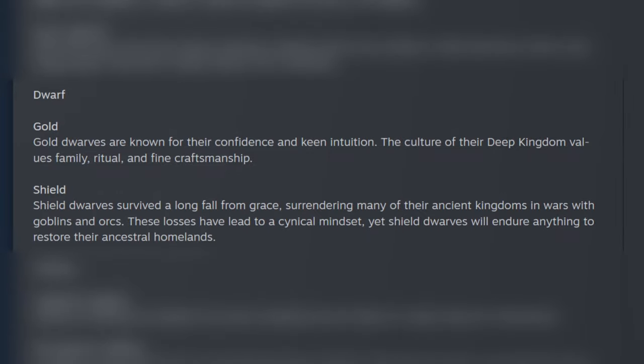The next race option is the Dwarf, who also has two subrace options. No matter which you pick, you will get a plus-two bonus to your Constitution. If you pick the Gold Dwarf, you get a plus-one bonus to Wisdom. If you pick the Shield Dwarf, you get a plus-two bonus to Strength.